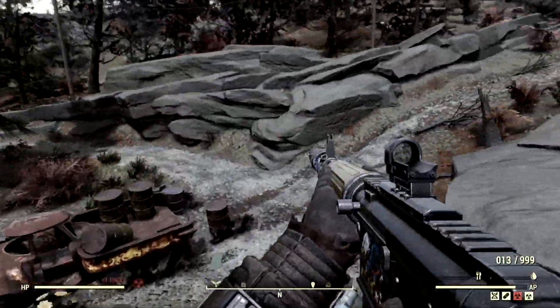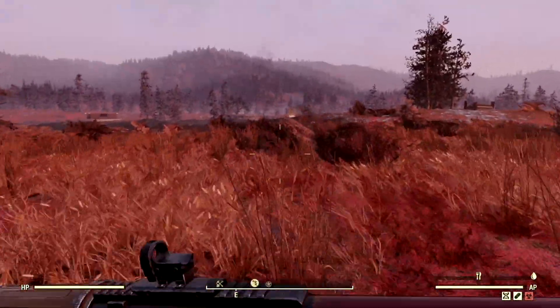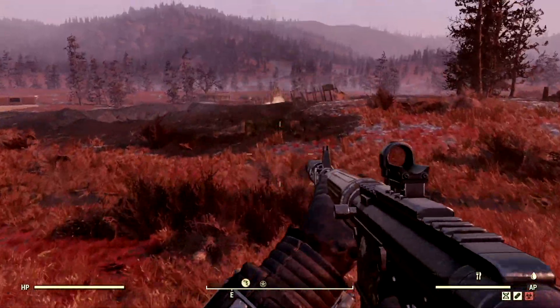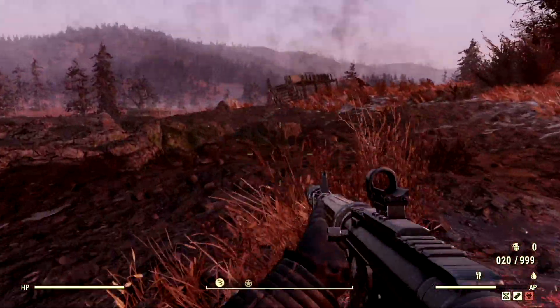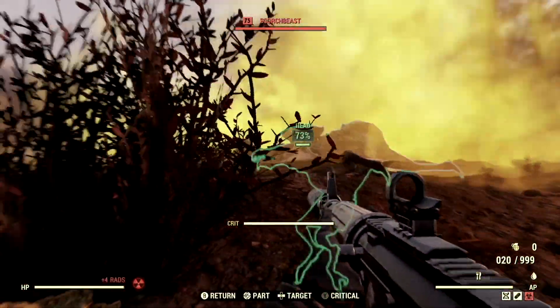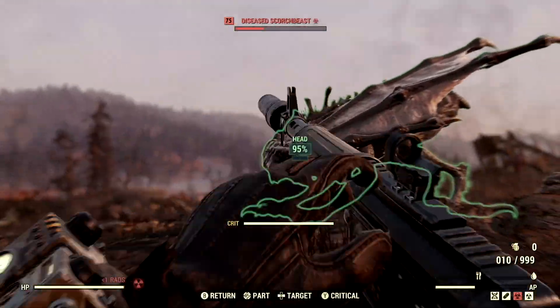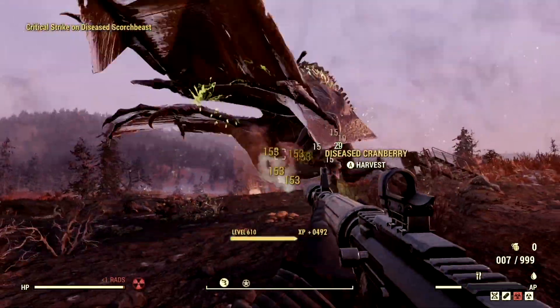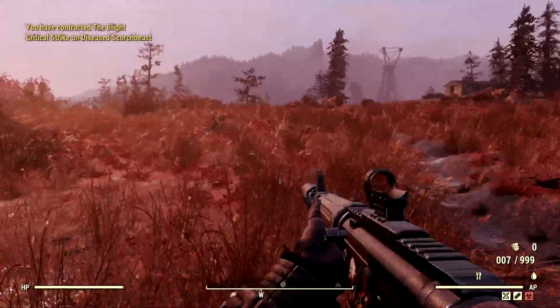Now let's move on to a flying target. We're in the Cranberry Bog, close to Fissure Site Prime, and we are going to wake up this Scorch Beast and see if we can take it out before it takes flight. There it is — boom! As you can see, this gun is just tearing right through them. That is absolutely insane.